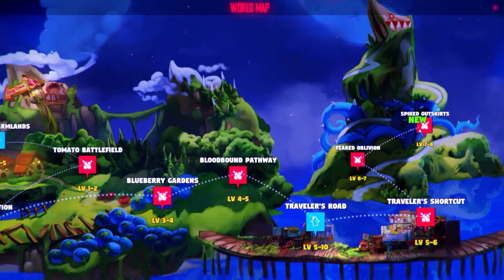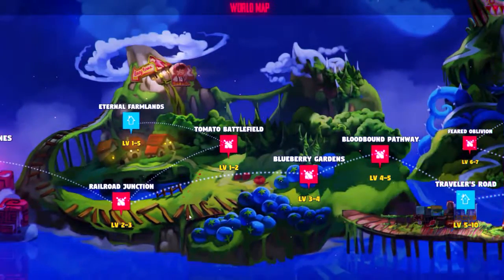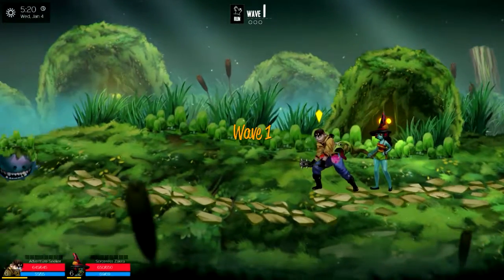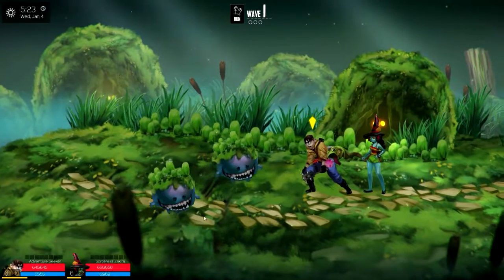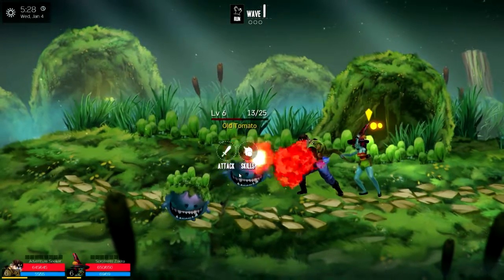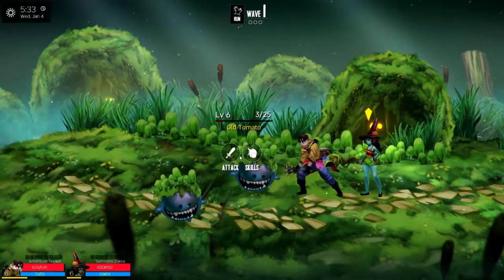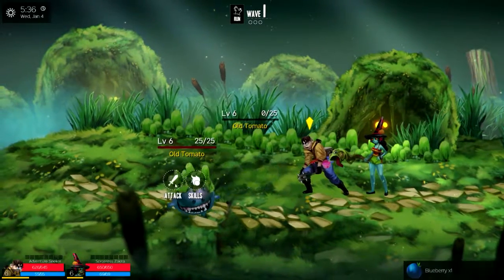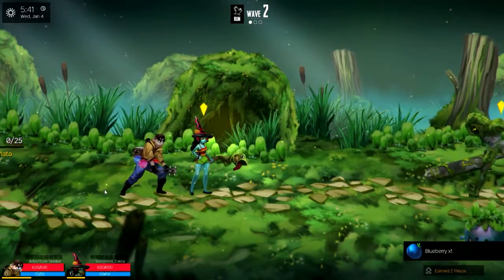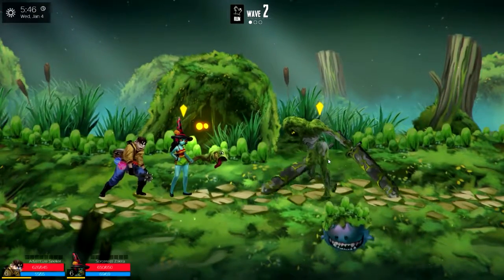The Spiked Outskirts says levels seven to eight and I'm not really too sure what level I am. Let's go back to Feared Oblivion and do another wave. We're both level six so we're able to take care of a lot of these guys. That killed that guy and we got a blueberry — we need three more blueberries. We got a blueberry from just about every one of these guys we attacked.